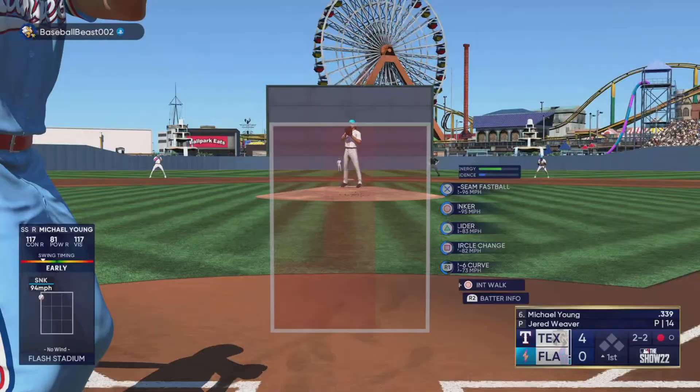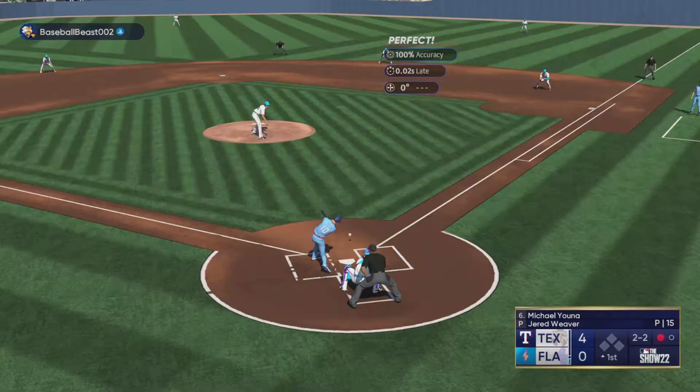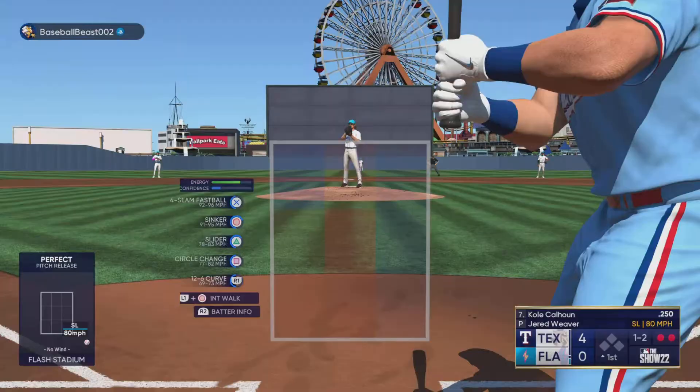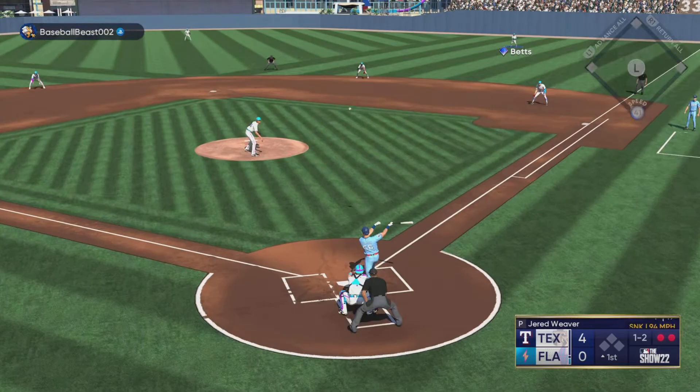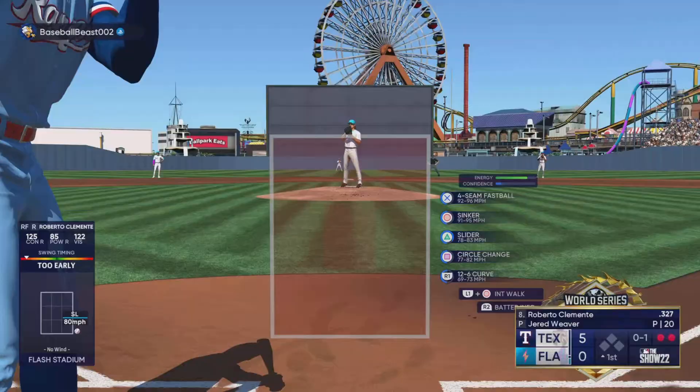We're just trying to get out of the inning at this point. Michael Young comes up to the plate, two-two count — we're just looking to strike him out. Slider low and away and we get him to ground out. Great pitch by me. Two outs in the inning. By the way, guys, this is a post-commentary — I was kind of heated during this game and I was talking to my boy Jake, so I wasn't recording the video live. Cole Calhoun goes yard on a sinker in — another great swing. Gives himself a five-nothing lead, and on Legend that's very hard to come back from.